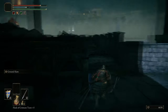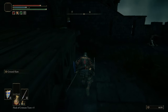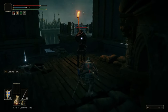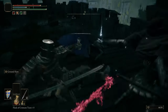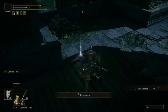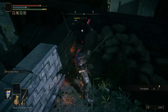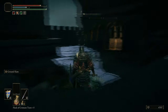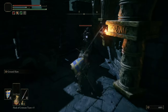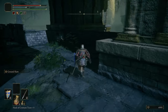Here's a good example of where stealth actually comes in handy — this guy we're about to sneak up on and backstab has a little horn, and if he blows it, all the other Exile Soldiers in the area will be alerted and start attacking you. So if you take him out early, you can just deal with the ones directly in your way and ignore the rest.